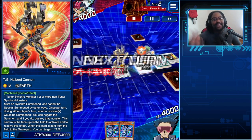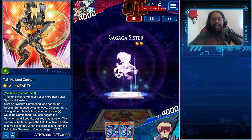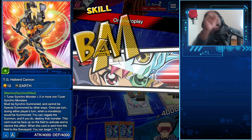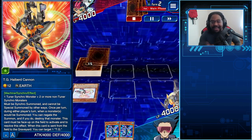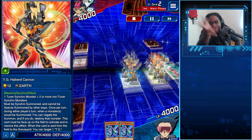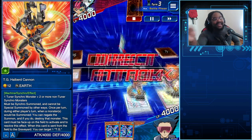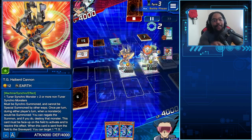I've got a two-for-one from my graveyard. I'm gonna fuse my earth synchros together to summon out Naturia Gaiastrio. This monster shuts off targeting — I'm shutting off targeting twice and locking summoning once per turn. You're not coming over here. I'm gonna play with your life points — 4,000 attack, don't target me. Open those guts.